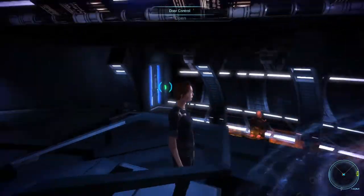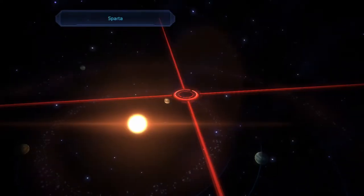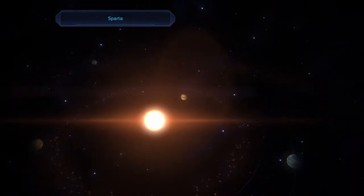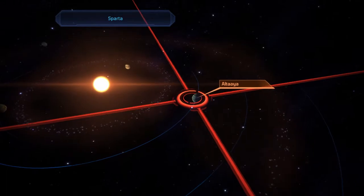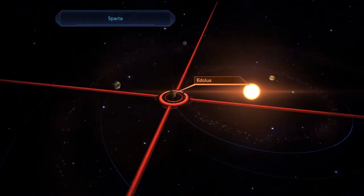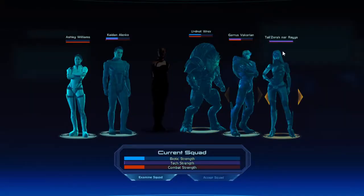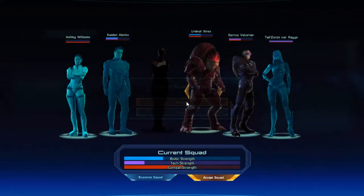Hey everybody, welcome back to Mass Effect. We're finally ready to jump into the galaxy map and see if we can take on some missions. Last time I think we found that there was not much of interest in this galaxy, but let me just double check. Actually, I think there was one spot. So this is our first opportunity to finally land and do some exploration. We'll take Garrus and Rex — a well-rounded starting squad.